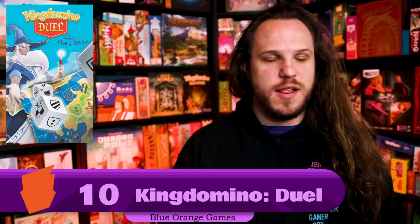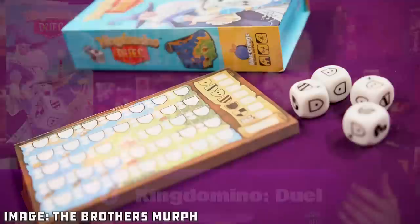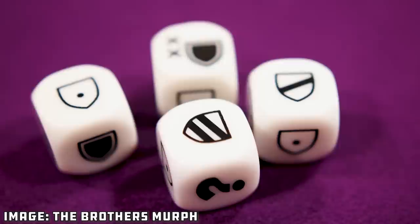Our number 10 is King Domino Duel. We are very excited about this game because we love two-player versions and Roll and Write versions of games, and this is both. We really like King Domino by Bruno Cathala. There's going to be a two-player Roll and Write version called King Domino Duel. You roll two dice that have different symbols — shields — on them, and those two dice together make a domino with one symbol and then another symbol, or possibly the same symbol.